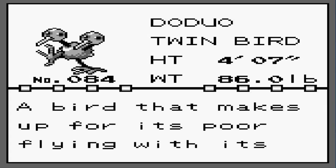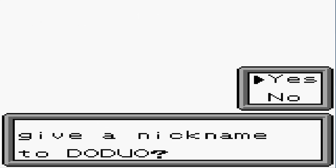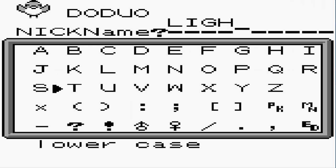Here we have another Pokemon — the twin bird Pokemon, a bird that makes up for its poor flying with its fast foot speed and leaves giant footprints. Let's go ahead and nickname this Pokemon something — let's call it Lightning because it's fast and it's ironic.